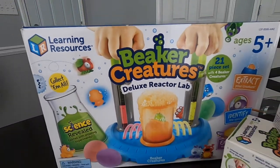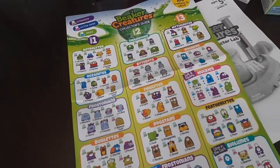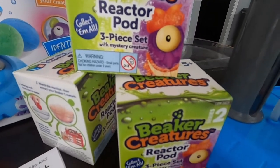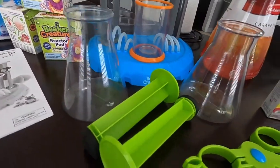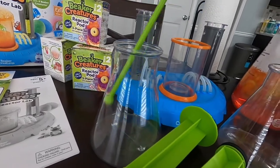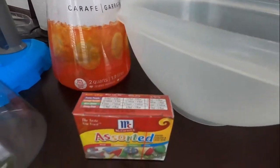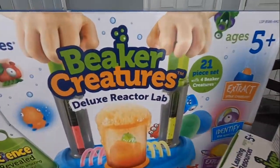Today, on this side of town, we're playing with our Beaker Creatures Deluxe Reactor Lab. With over 100 creatures to collect, who knows what we'll find in our three reactor pods. We have our science lab, two beakers, a pair of tongs, a stirrer. And we brought along some paper towels, water, a bowl, and food coloring for mixing colors. Are you ready? Let's get started!